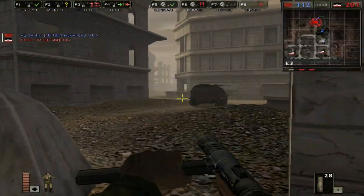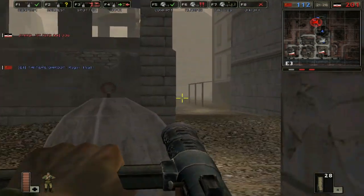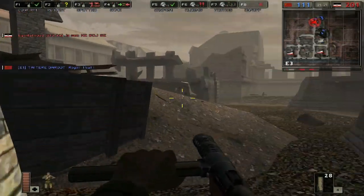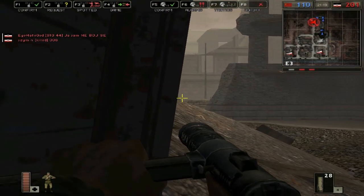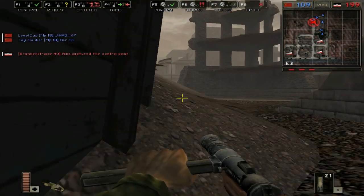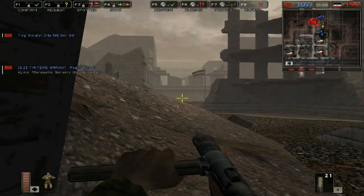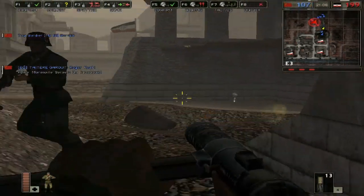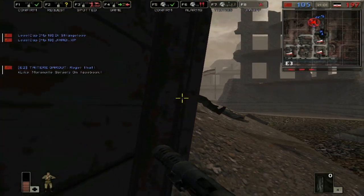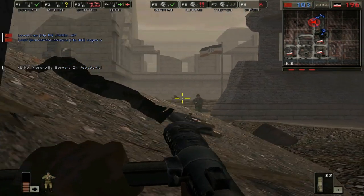Now the only game mode in Battlefield 1942 is Conquest, but what's funny about it is that it's not quite as even or equal as you might think. In this map, the Russians have an uncappable spawn point, however the Germans can actually be capped out. The Russians can take out the Germans, but the Germans can't take out the Russians. And I get that it is the Battle of Berlin, so it's more realistic that way, but it seems like DICE didn't really care about balance as much — more like staying accurate to the actual battle.